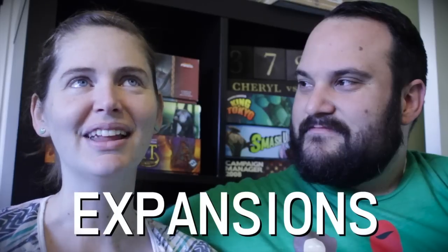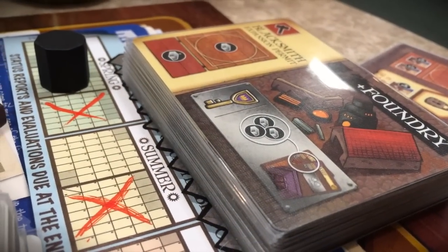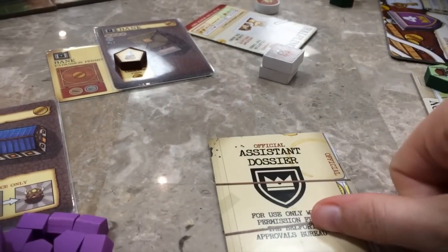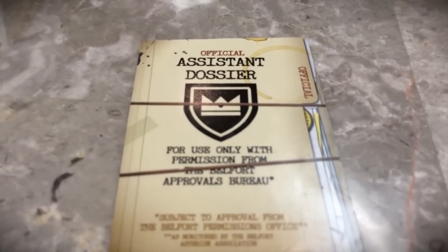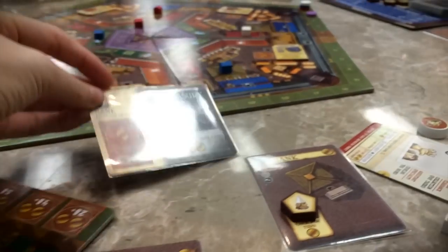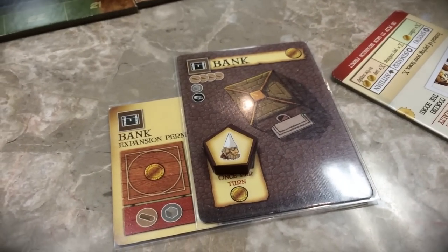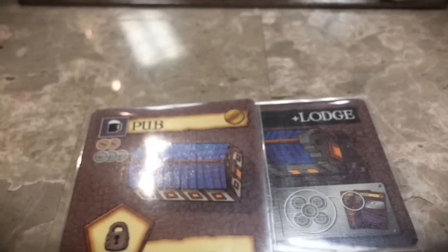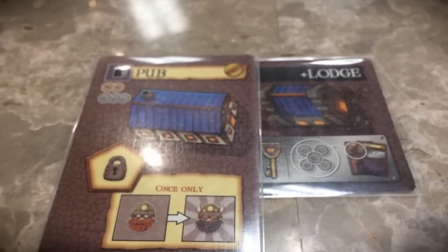The third part is the expansion permits. For all of your buildings there is a permit for an expansion you can purchase. You use your assistant to purchase the permit instead of using their ability — you flip them over and say you're going to get a permit for something you've already built. So you need to already have the building, then get the permit, then build the expansion, spending workers and resources depending on what the expansion requires.